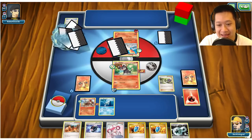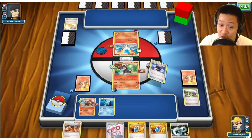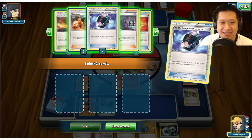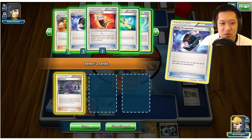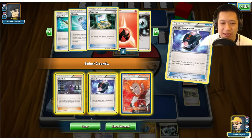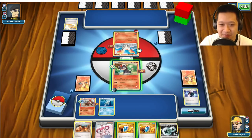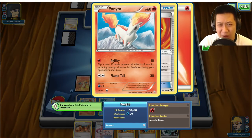Definitely going to use Battle Compressor — there are things I shouldn't draw into. Let's discard one Battle Compressor and one Lysander. Blacksmith is right here, so I'll end my turn. Ponyta Rapidash — I know this card, it does not have enough damage to even take out a Litleo.